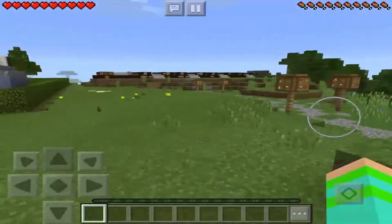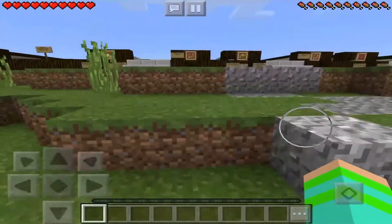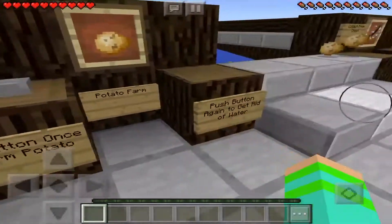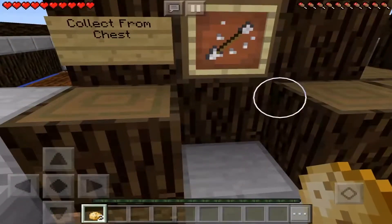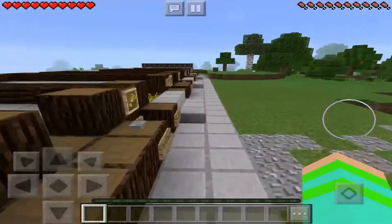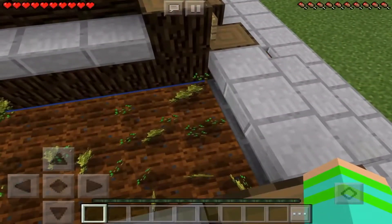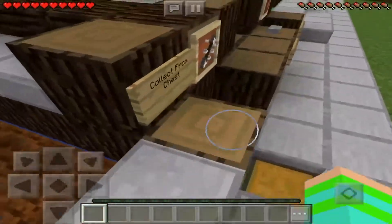Let's check out the automatic farm first, so we don't have to come back outside. Push the button once to farm potato - there's the potatoes! Push the button again to get rid of the water, then collect from the chest. That's really cool! And over here we got the wheat farm. Push again to get rid of wheat and look at everything dropping in - that's a lot of stuff. Let's put them in here and it goes to the chest.